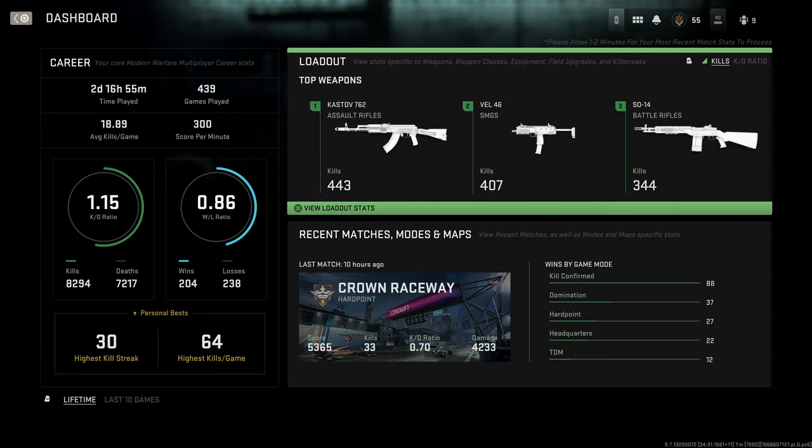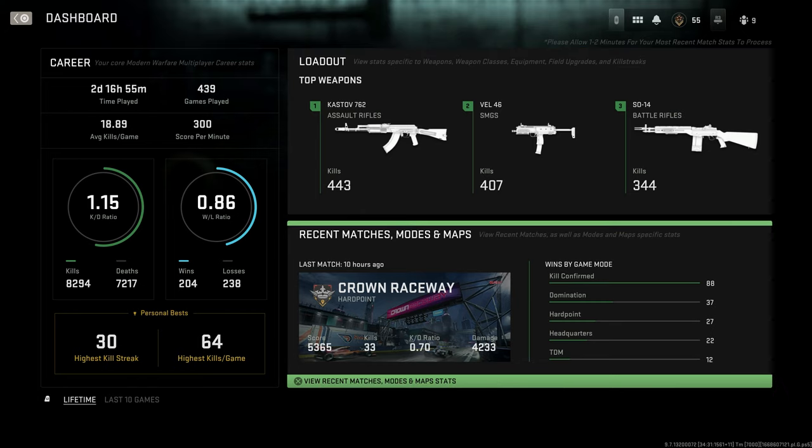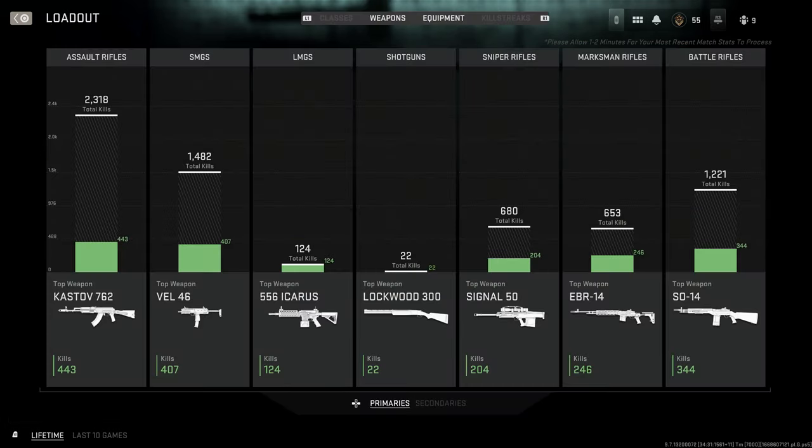On the left side you can see your highest killstreak — 30, because I've gotten a nuke — and your highest kills in a game, which is 64 for me. I love that it shows that detail. You've also got your win/loss ratio and your KD ratio. You can scroll up and down to check your loadouts and recent matches, and if you click loadouts you get an even deeper look.